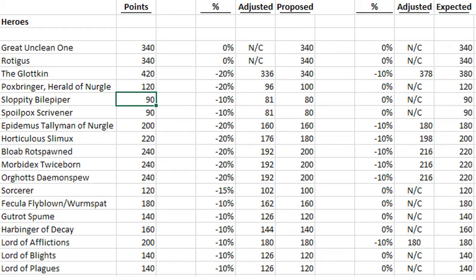Here is a spreadsheet of just the heroes. We have a lot of heroes in Nurgle. I took each hero and their current points value. We know historically from General's Handbook changes they usually do big changes of around 20%, smaller changes of about 10%, then round off to the nearest 10. The middle columns are what I think the units need to be, and all the way to the right is what I expect Games Workshop to actually do. I think Rotigus and the Great Unclean One are pretty fair at 340 — I don't expect any changes there and don't really think they need to change.